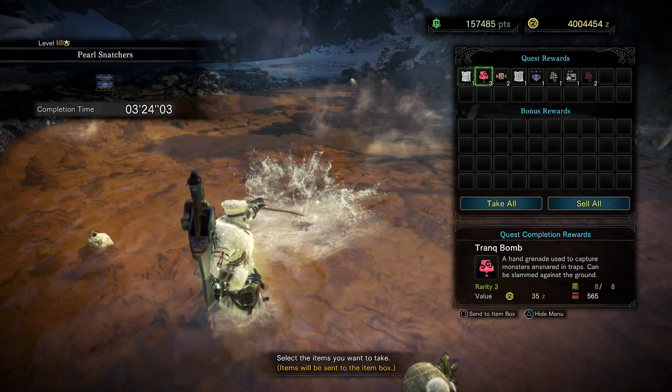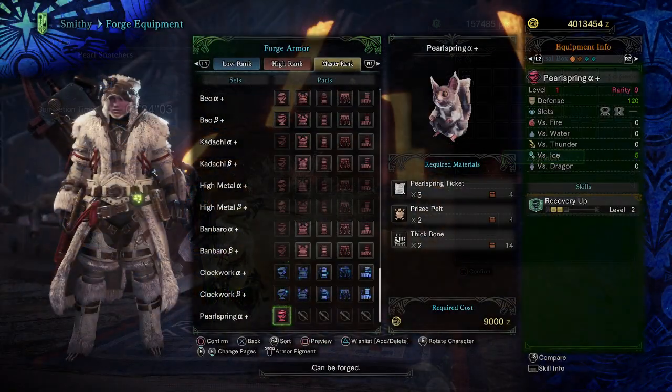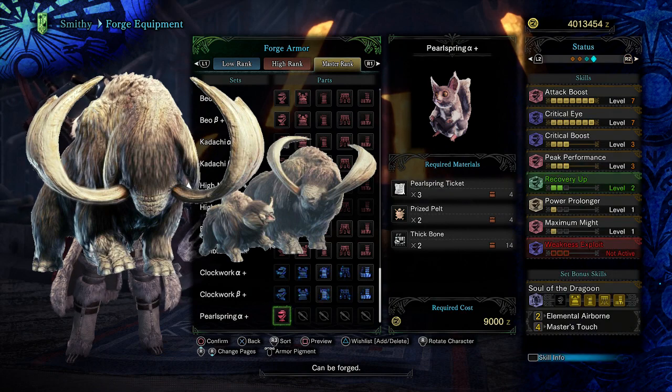Once you have completed the event, you will be rewarded with a Pearl Spring Ticket. You will need 3 tickets, 2 prize belts which can be gathered from Popos, and Thick Bones for the headgear.